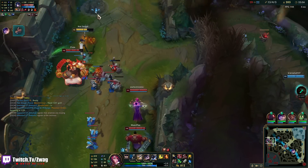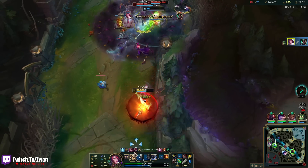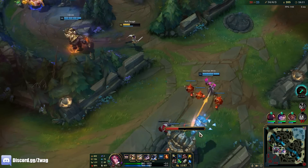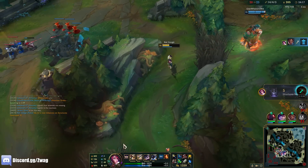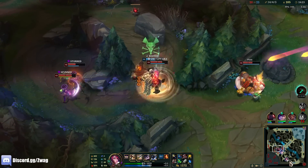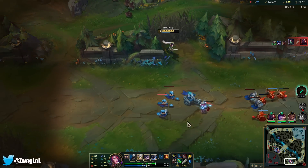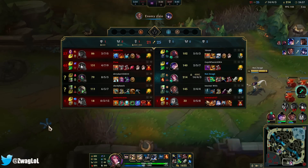They're all coming out. My ult did go off — I thought I ulted Karma but must have not pressed it. I tried parrying because I wasn't expecting her to go all in with the team to follow. They lost the fight.